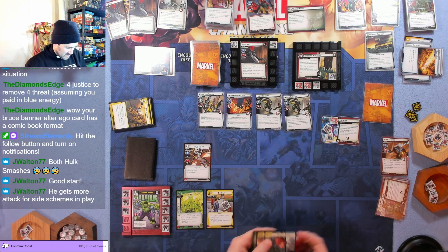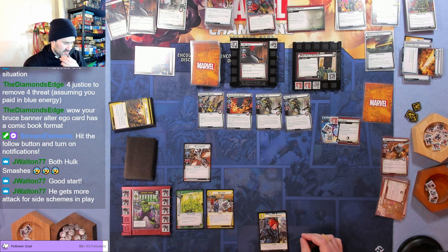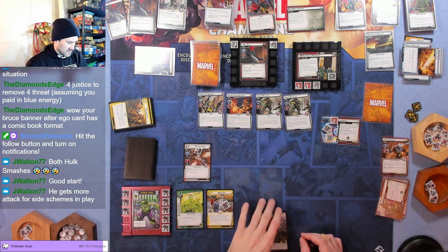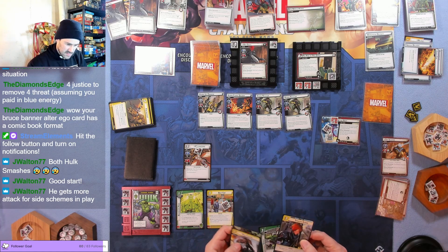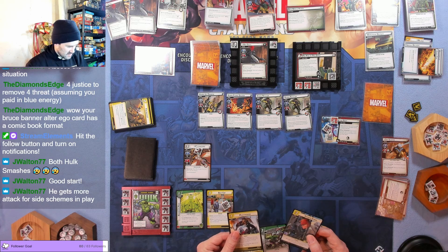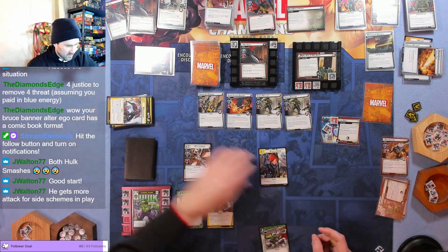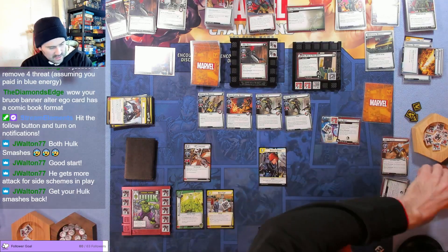Each player chooses up to three cards in their discard pile to shuffle back into their deck. Let's see — I don't care about the hit points per se. I think we're going to let this scheme flip and flip ourselves to hero form, then flip back and hopefully do enough damage at the end. Throwing away a double on Multitasking to deal four damage — off of 11, that's seven life left.